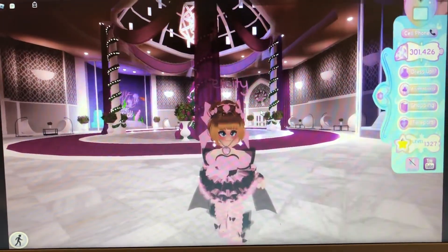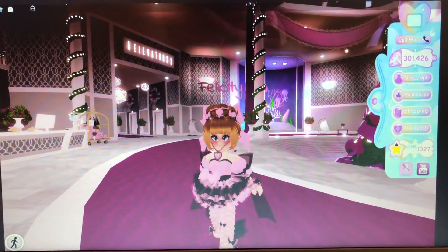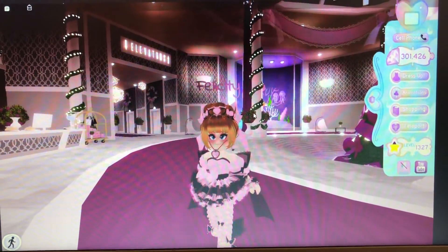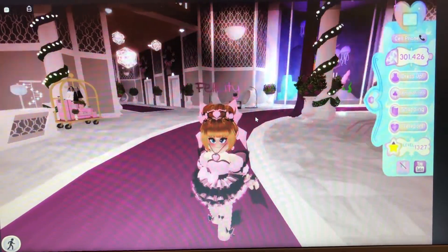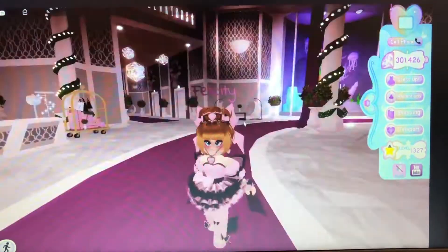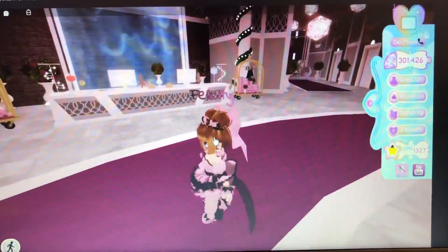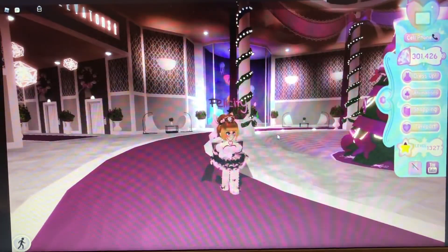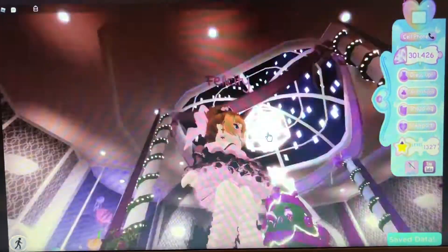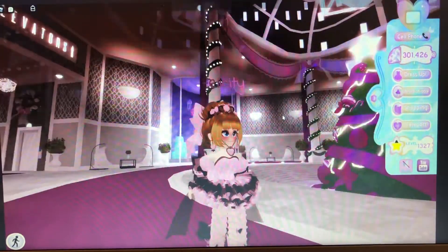I use Moonlight Square a lot as a backdrop on my videos because it's a very pretty place, good for city roleplay. I would like if they could also give Moonlight Square its own teleporter on the map. Also — Royal High, why is the apartment lobby still decorated for Christmas? It is March! Christmas was four months ago! You need to un-update the apartment lobby from Christmas. It's not Christmas anymore!